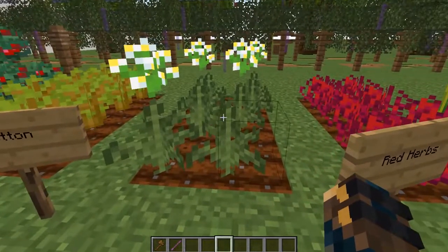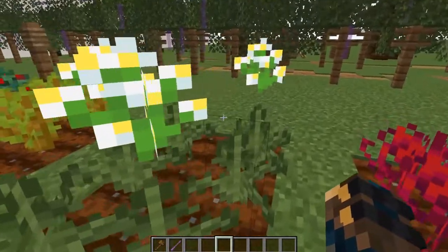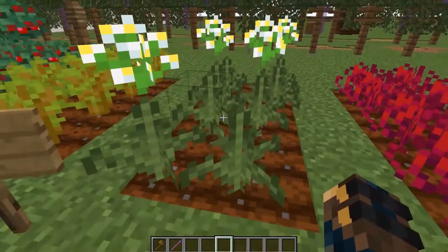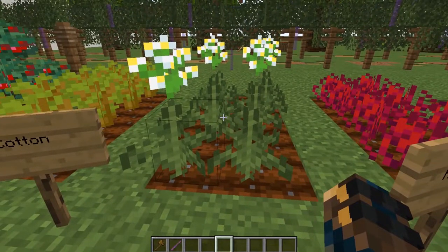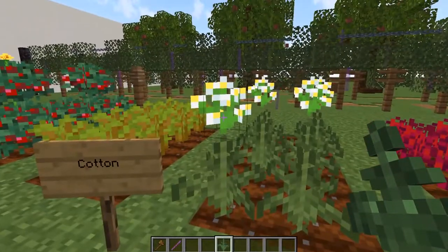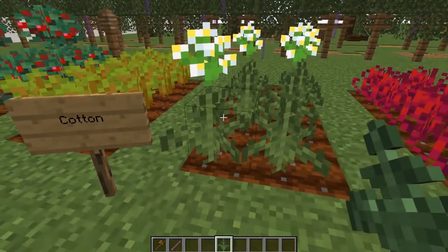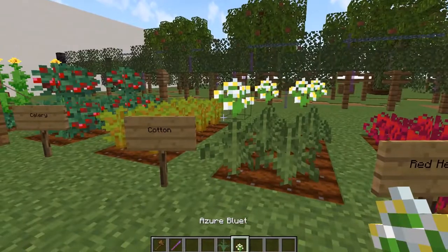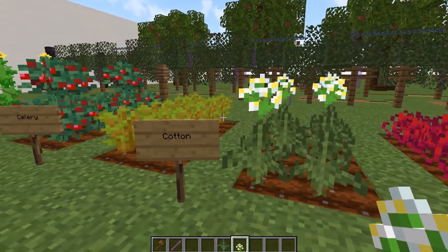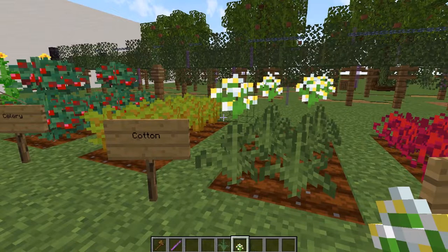Cotton. It's a little bit sad that the things aren't really on top of each other, but that's due to the limitations of the ferns. By creating the ferns and placing azure bluets on top of them, you create a really nice cotton plant. This might be very interesting for people who want to create clothing in Minecraft.